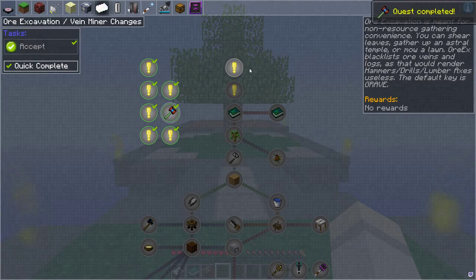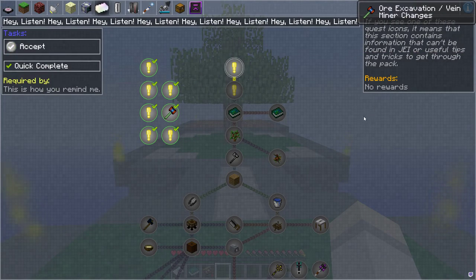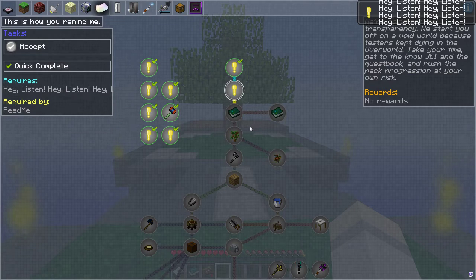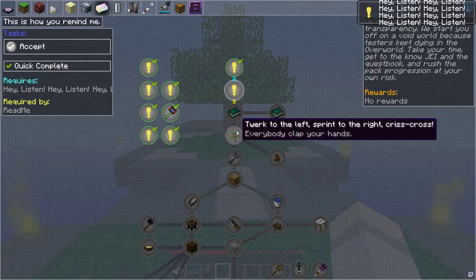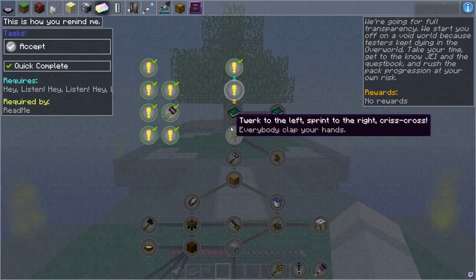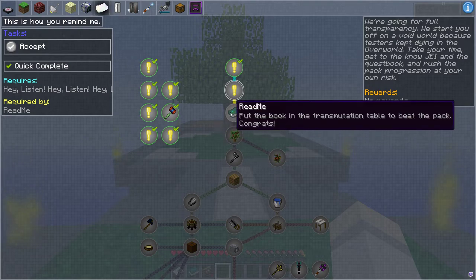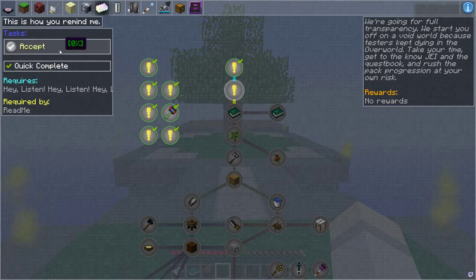Now we're going to start on the actual main quests. If you see one of these quest icons it means the section contains information. We're going for full transparency — we start you off in the Void because testers kept dying in the Overworld. Take your time, get to know JEI and the quest book, and rush the pack progression at your own risk. Basically it's saying don't rush — it's not worth it.